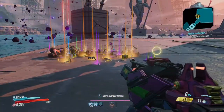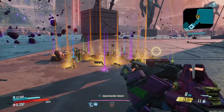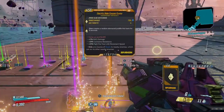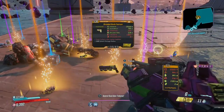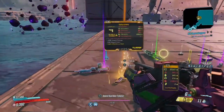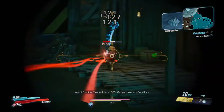Also today we have Mayhem 4 mode, which is really cool — I've been looking forward to this for so long. They've adjusted the Mayhem modifiers slightly for Mayhem 4, and they're also adding additional legendaries and class mods for you to find, which is absolutely fantastic. They've also changed the Mayhem station in Sanctuary, adjusted it a little bit.